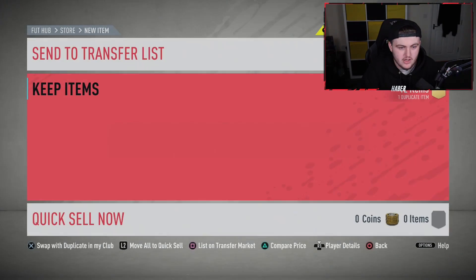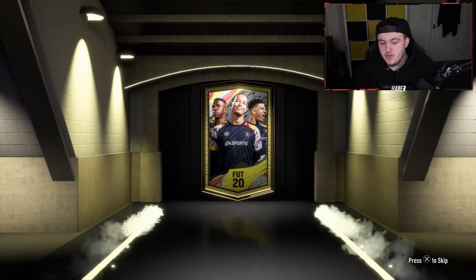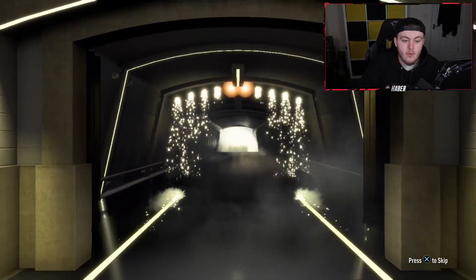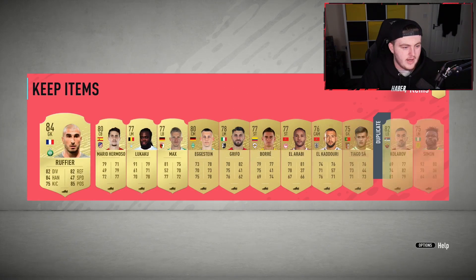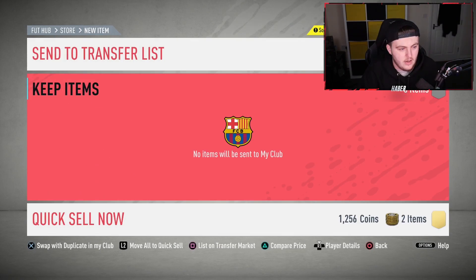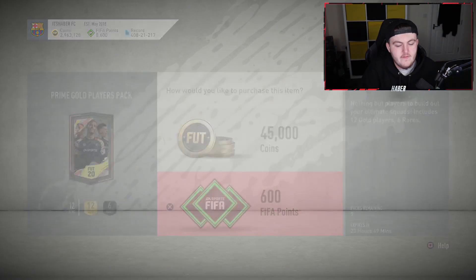I feel like the way pack luck works — my conspiracy theory — is that EA give out a set amount of special cards per people opening packs. So say there's 10,000 people opening packs, EA will give out one Ronaldo for that 10,000 player pool. That's why I feel like late at night people tend to get a better pack luck. But that's just my conspiracy theory — if you've got conspiracy theories, let me know down below.